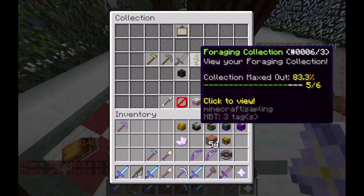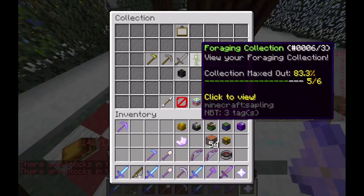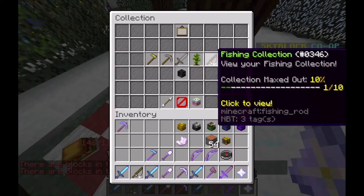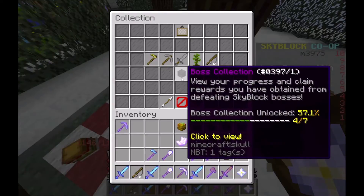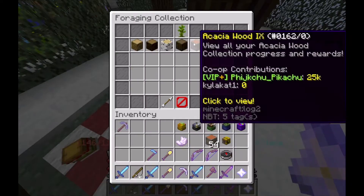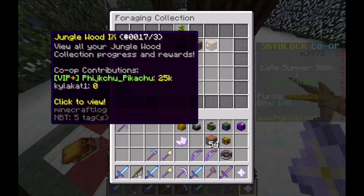If we go over to collections, then foraging — 83.3%, that's higher than any of them. It's the only one that's above 50%, because I don't know. It's kind of easier I think than the others, maybe.